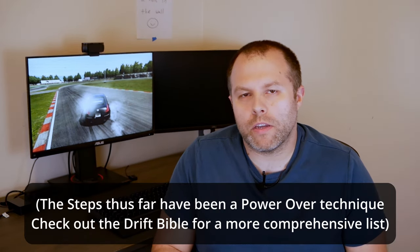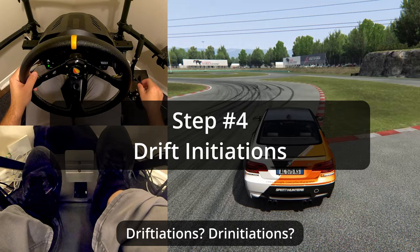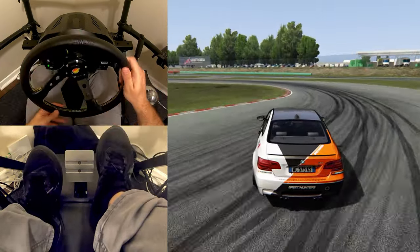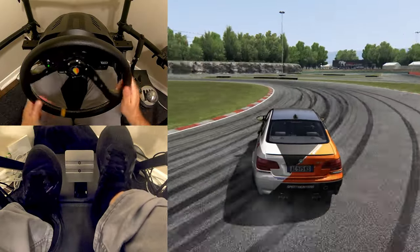There are a number of different ways to initiate a drift. The more common ways being handbrake or dropping the clutch — you can use any of these techniques paired with what I've shown earlier. With the handbrake it's as simple as: clutch, handbrake, get back on the gas, turn in.